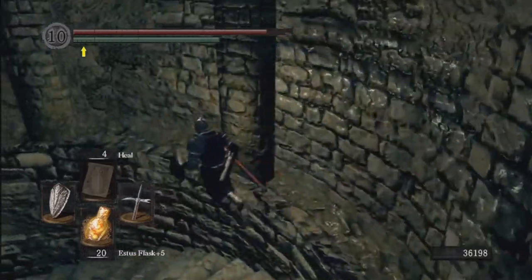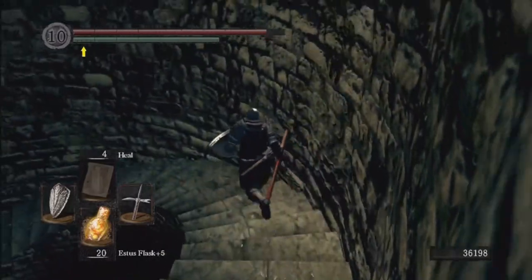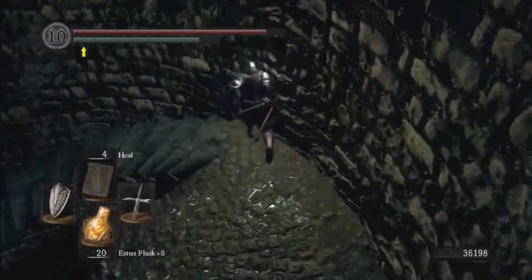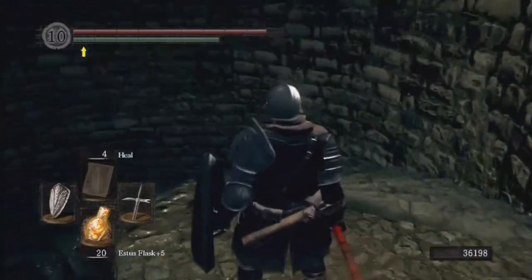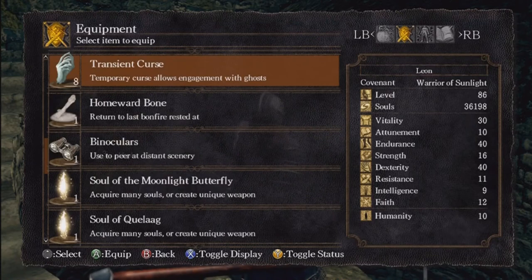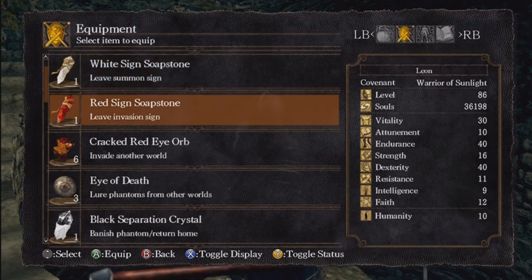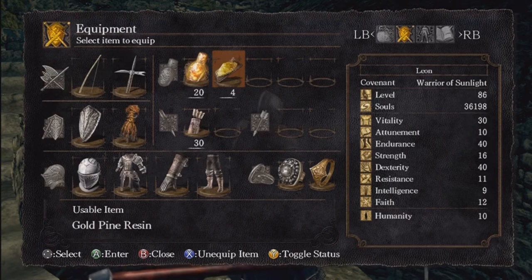When you get through the fog gate, roll away from the door — the ghosts can actually follow you a few meters in. Just be very careful about that. I'm just gonna run down a bit farther. When you get here, I'm just gonna top off my health. It's good to be prepared when you're doing this. I don't have any green blossoms — this fight is a lot better to do with green blossoms, but we'll make do without. I'm gonna use gold pine resin since I have four.